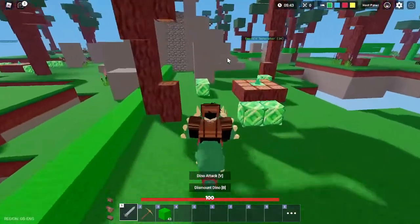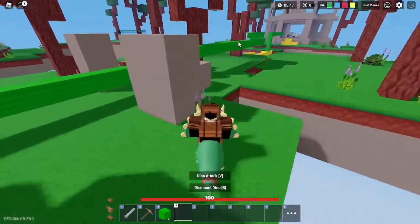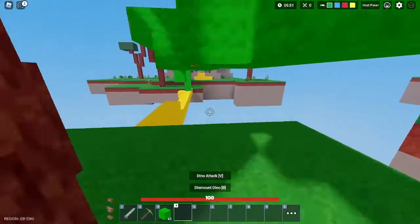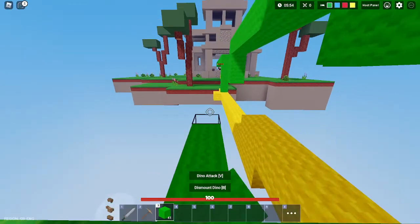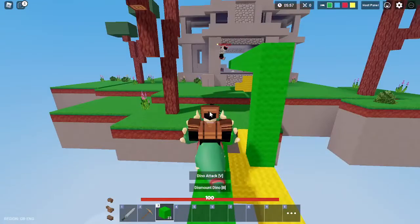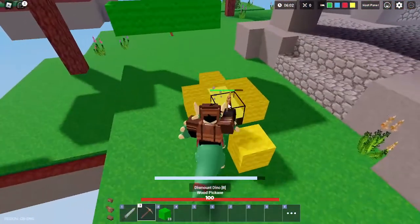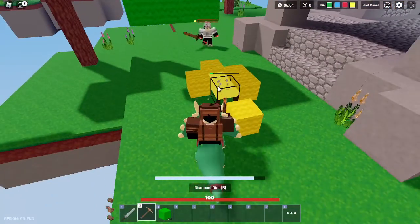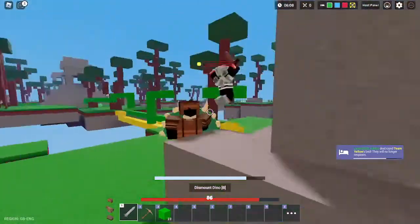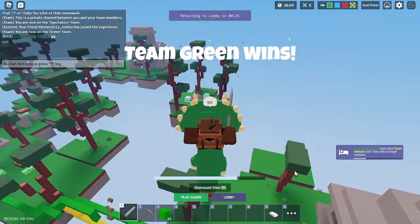Alright, I could actually blow off her bed defense with this because this kit's quite overpowered. We've got iron armor — should be able to kill her. Dino attack! Can I get a bed? Come on, please — yes! I'm so glad I got damage up. And it's GGs, GGs, GGs!